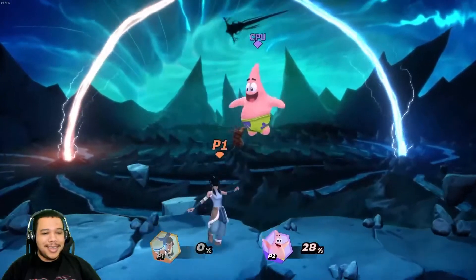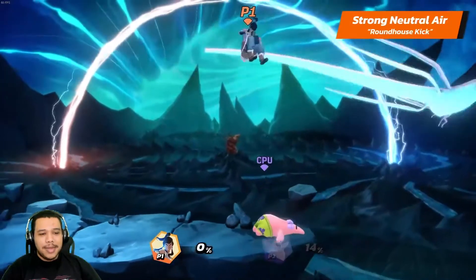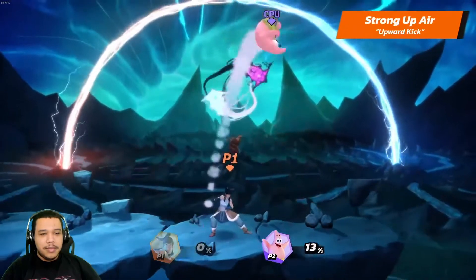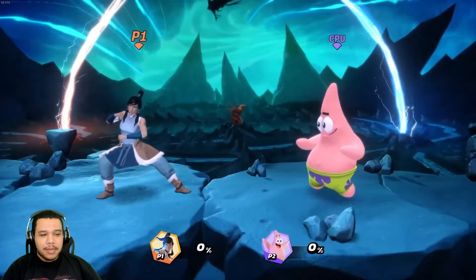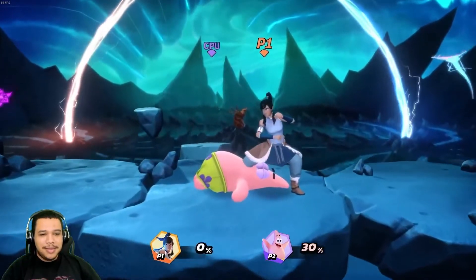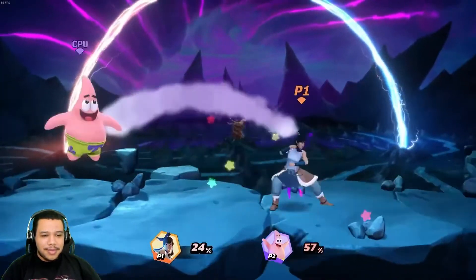Let's move on to Korra's air strong attacks. Her neutral air strong is a roundhouse kick — that's definitely gonna spike, kind of like Ganondorf's down air. Her strong up air is an upward kick, and her down air is an aerial stomp. Her strong dash is a tornado charge.